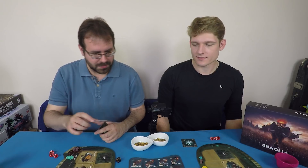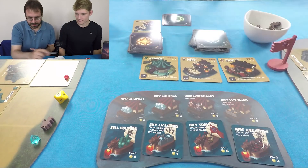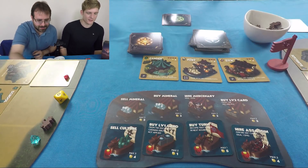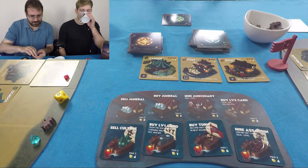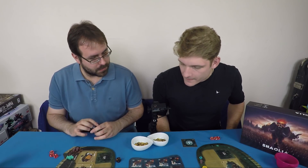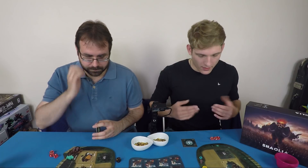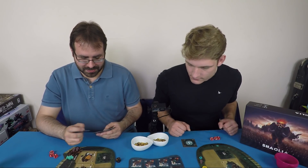Mike uses his shaman character card to take a level-one and a level-two card of his choice from the discard pile — a powerful ability he also used in the practice game. He takes the smelter. That ends his buy phase. Ollie has no money but announces he has a plan.